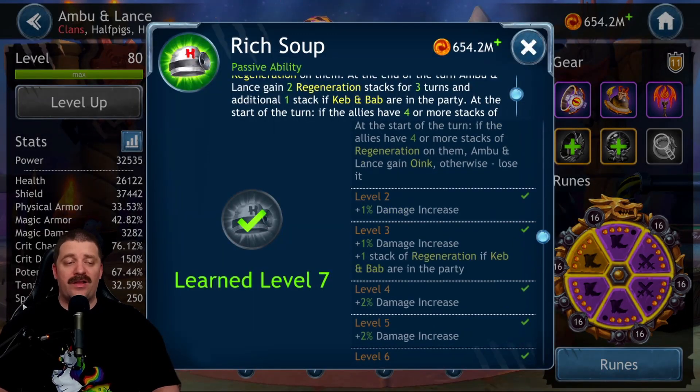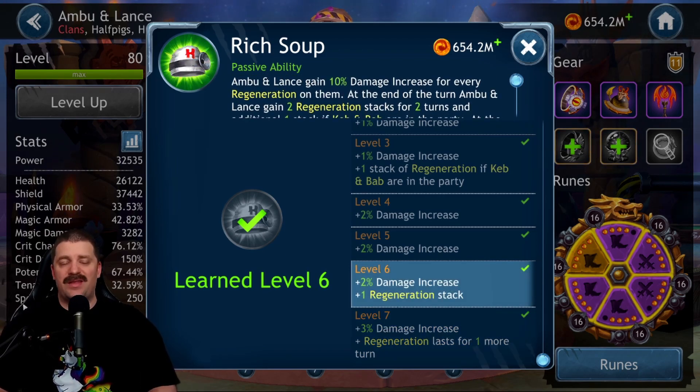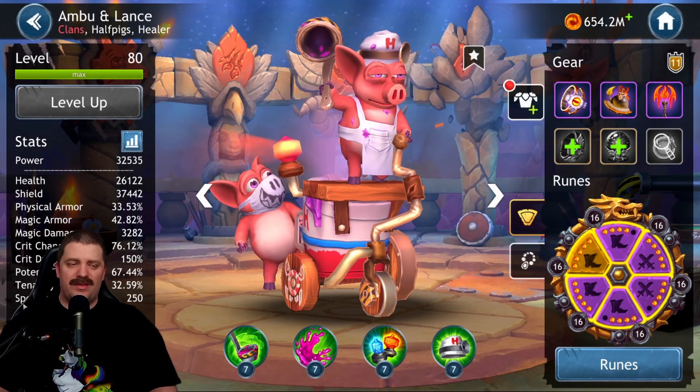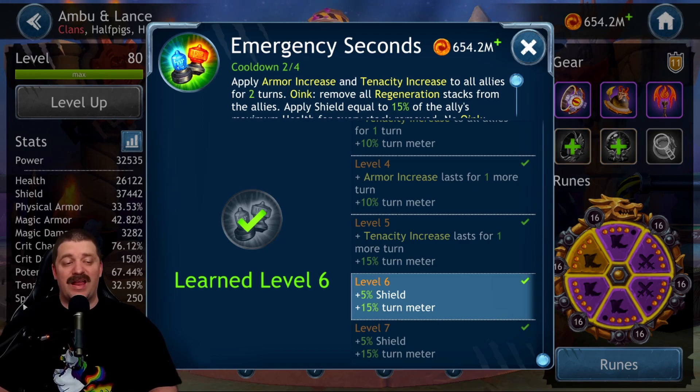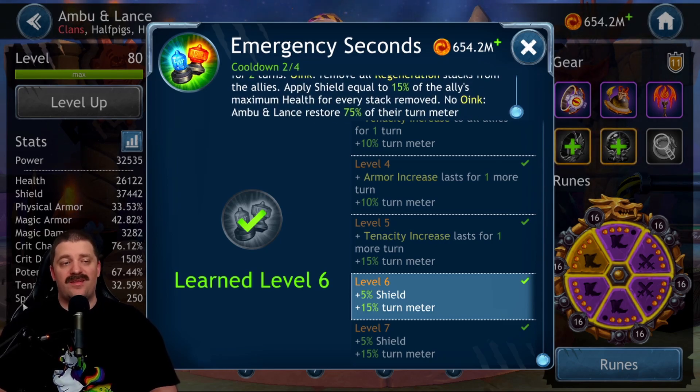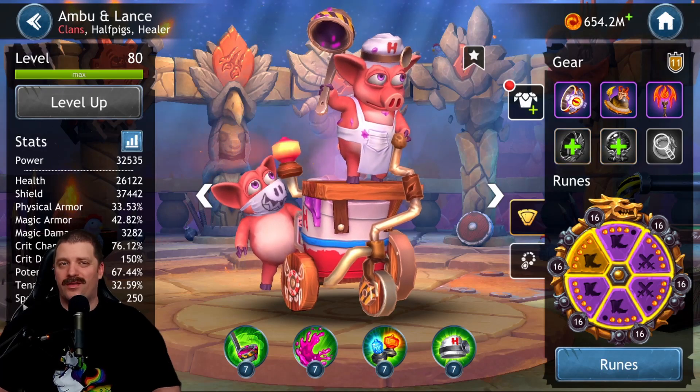For the passive ability, level six is fine - at level six you get 10% damage increase per stack of regeneration instead of 13%, and regeneration lasts two turns instead of three. I don't think that's a game changer so level six is my recommendation there. For the third skill, level six is also fine - the difference is 75% turn meter instead of 90%, and a shield of 15% of ally max health per stack removed instead of 20%. The other skill is more important to get to level seven, so passive and third skill at level six is totally fine.